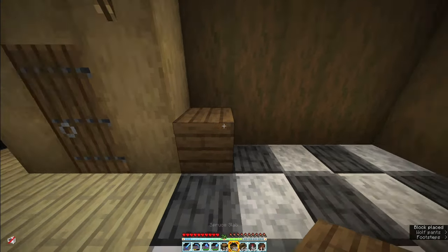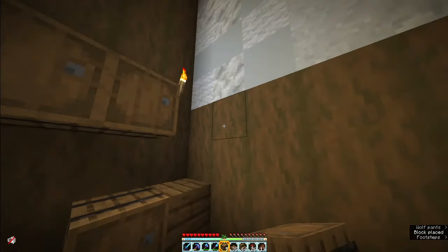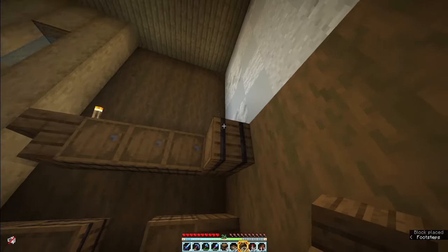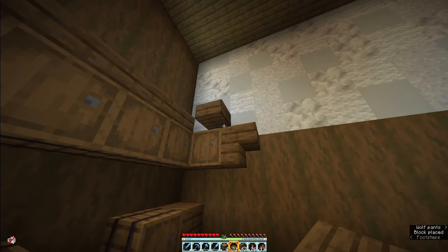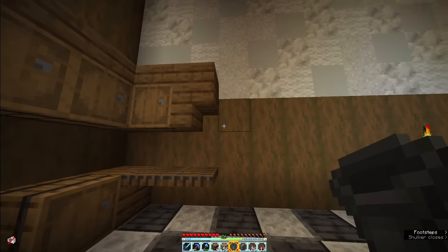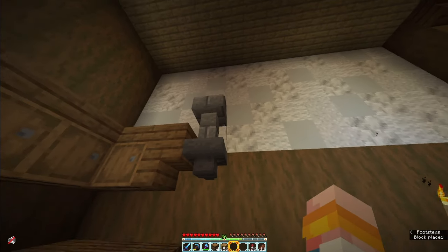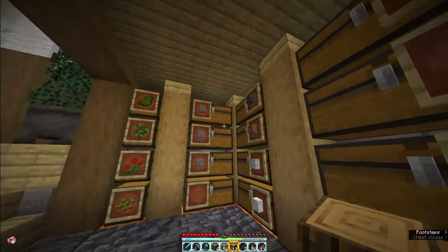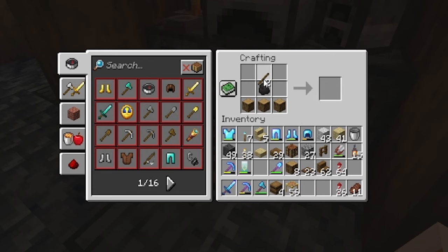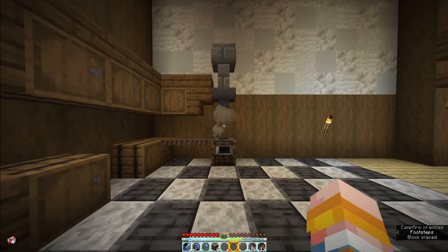Next we're going to do some cabinets — a mix of spruce wood along with some barrels, and also cabinets above for extra storage. I'm going to pop a stair that way and a stair that way, then run some spruce slabs to section it off. I'll grab some trap doors for a little breakfast bar area, then pop a hopper with a wall on top and stairs above it — that's meant to be a little extraction hood because our smoker is going to go right here. I need to make a smoker and a campfire. We'll break this block, pop the campfire down, pop the smoker on top — we have our little smoker.